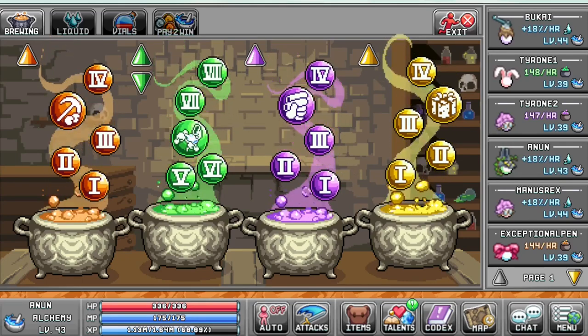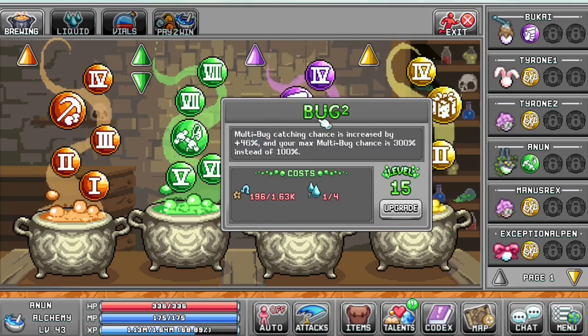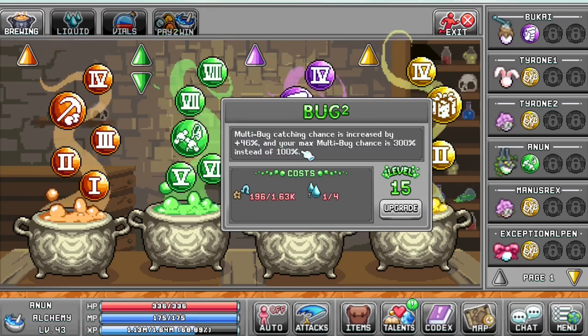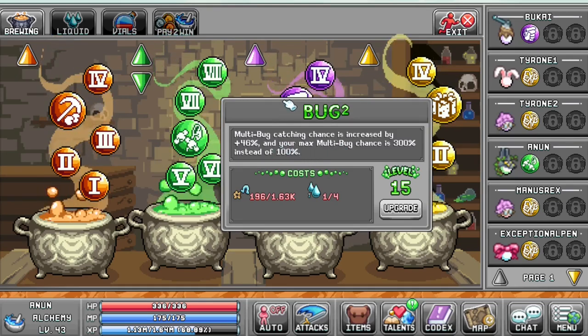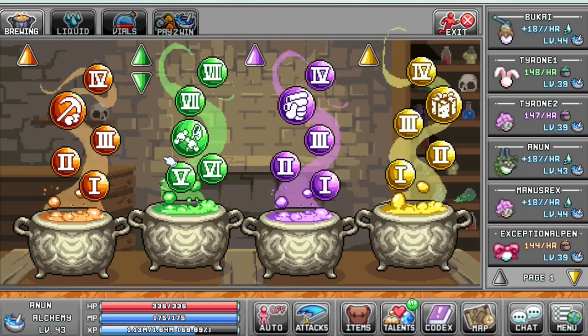For the catcher build, it's pretty simple. Starting with alchemy, you want to start off with taking your Bug 2 a Bubble instead of your green cauldron, which at level 15 mine's increasing by 46% and 300% instead of 100% for my multi-bug chance. A pretty good upgrade, if I do say so myself, but I don't really have it that high of a level.